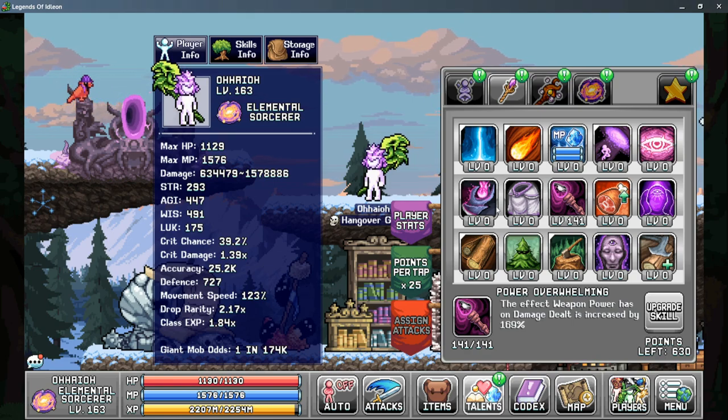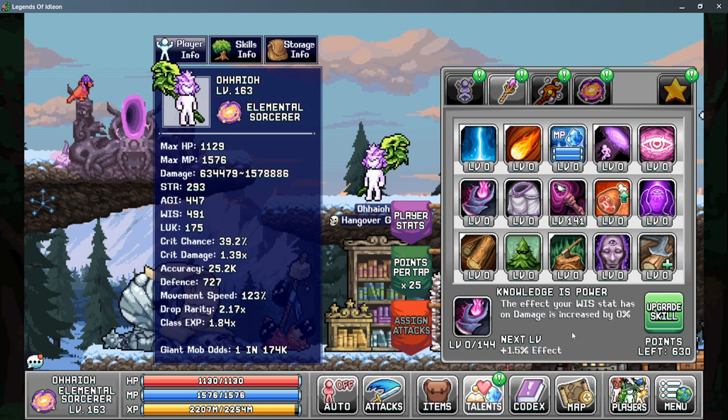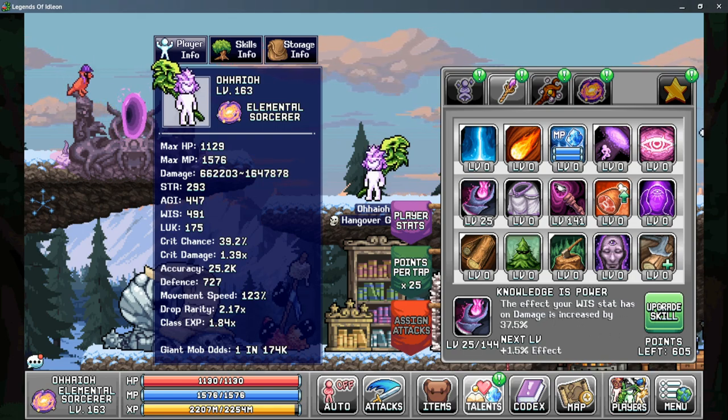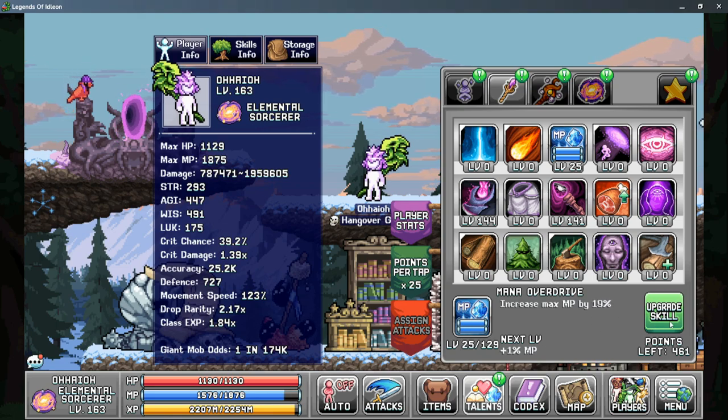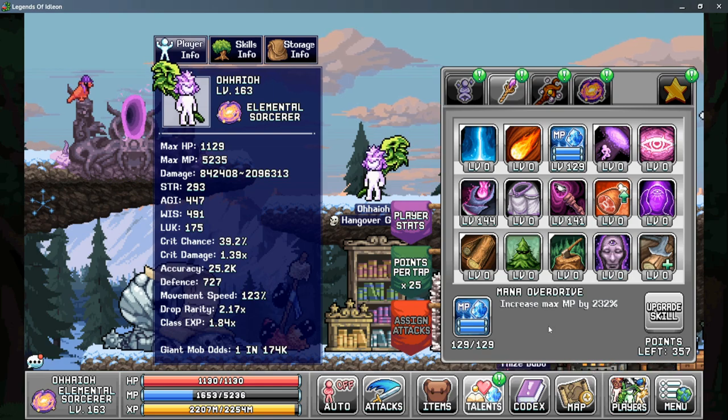Now we have a priority that's kind of split between two: Knowledge is Power, which boosts your damage based on Wisdom, and Mana Overdrive, as this gives you more maximum mana. This is percentage-based, so it really helps scale it up and make your Overclocked Energy more valuable. At this point, things get a little wonky when talking about our active attack skills.